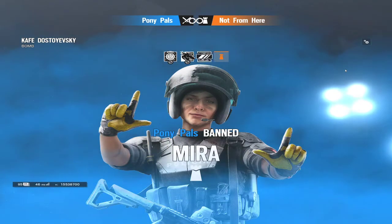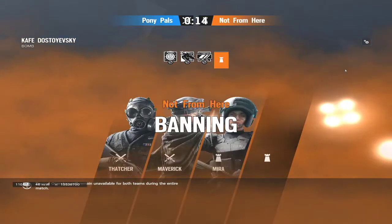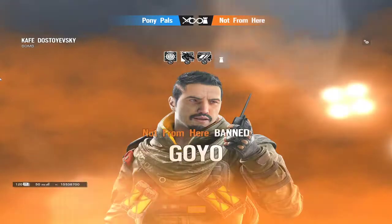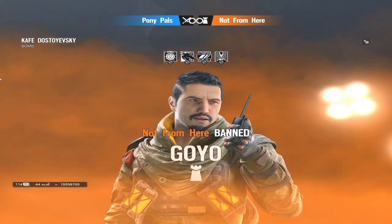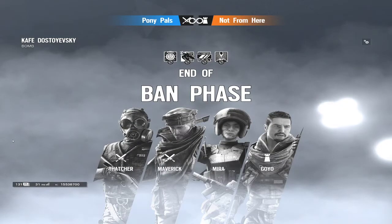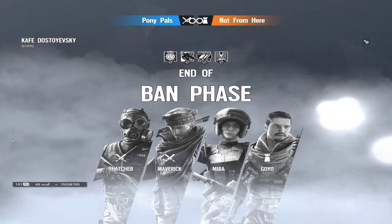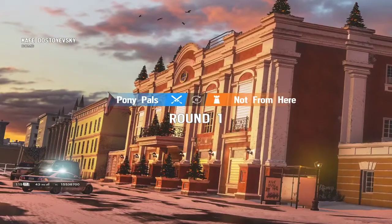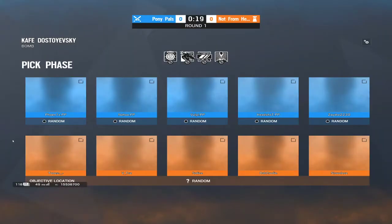The Maverick ban — so it looks like they're doing wall denial as well as Mira, which is pretty useful. Mira on upstairs defense can be pretty critical, pretty rough. And then the Goyo ban. I'm actually curious about this Goyo ban — that's pretty interesting, we'll have to see how they play off of that.